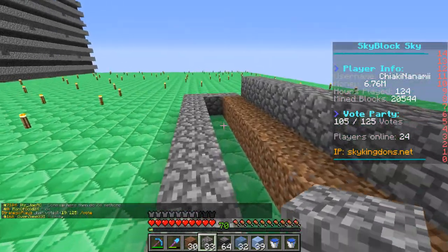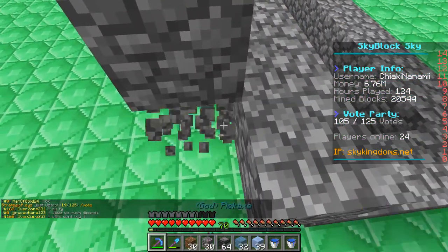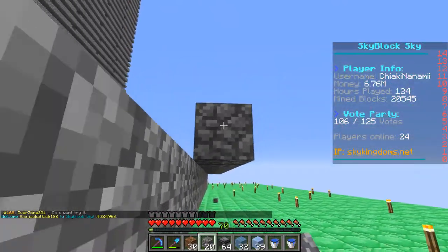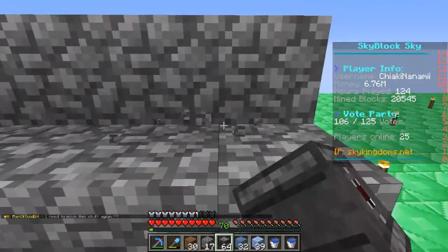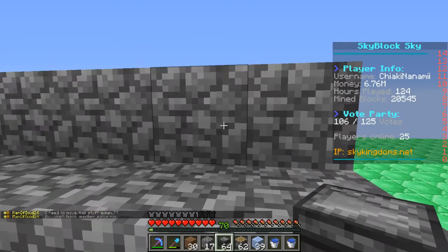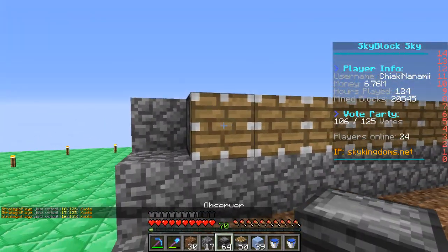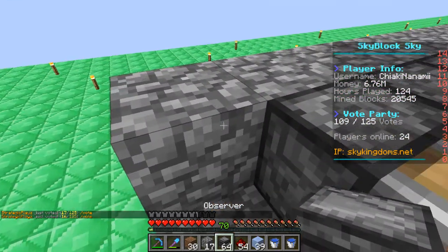Make another diagonal row up once more so you have a three-staircase design, then expand that all the way across. Now place your pistons along this wall — this is the part that actually pushes the sugarcane and automatically harvests it. To activate the pistons, you'll need observers and redstone. The blocks along the staircase are where you'll place the redstone.